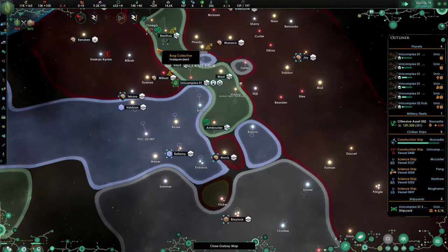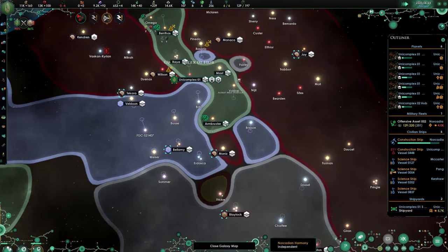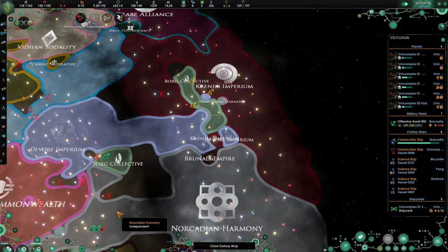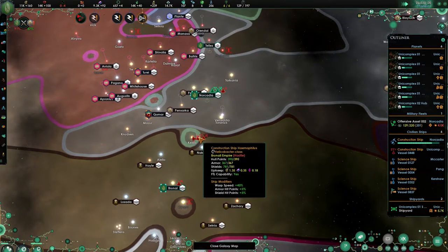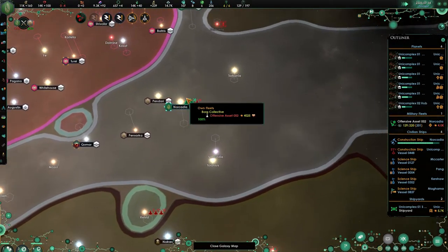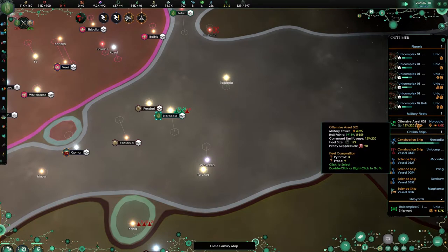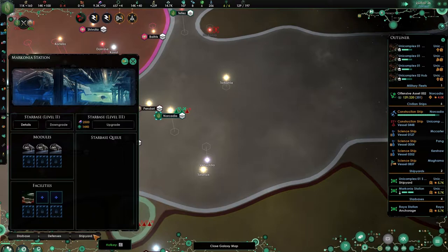We're going to reject this peace offer. We will settle for status quo — of course, like always. But not until we are ready. It is a hostile fleet — oh, look at that. A massive 2k. The first spheres are almost done.